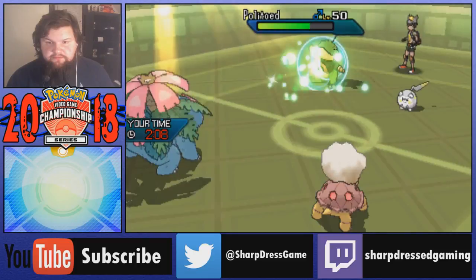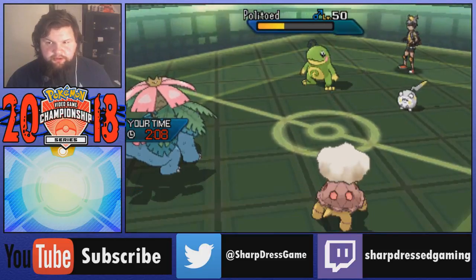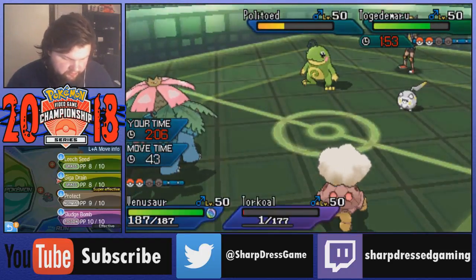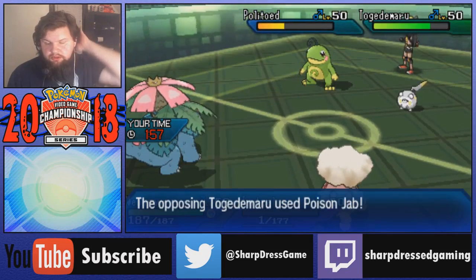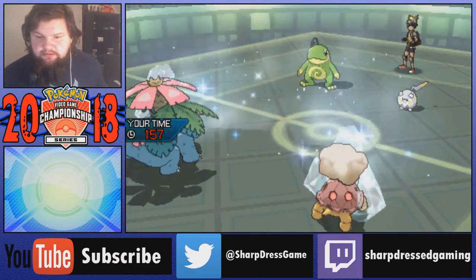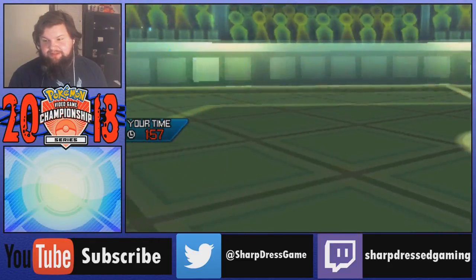I'm going to try the double protect on Torkoal because there's no way he gets out of this. Togedemaru Zing Zaps - Torkoal lives those. An Icy Wind should still be able to kill me. I lived! I could have gotten off another hit to kill Togedemaru here. But I do get a Giga Drain off on Politoed which does a ton of damage - enough to where another one KOs it. The sunlight is unfortunately going to fade. Even in the sun, Scald is doing more than Icy Wind to Torkoal - I don't know why my opponent was doing that. It's not doing anything to Venusaur because of Thick Fat.